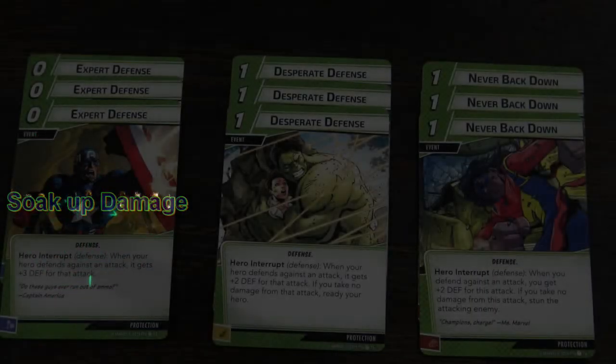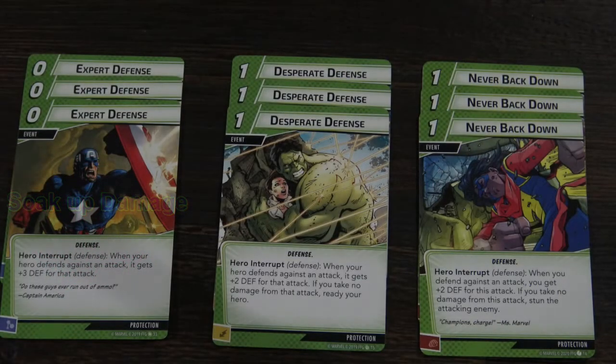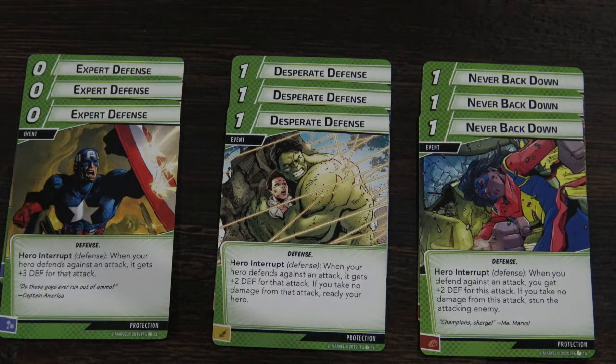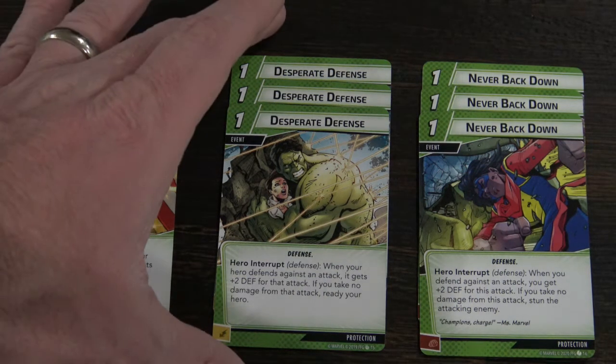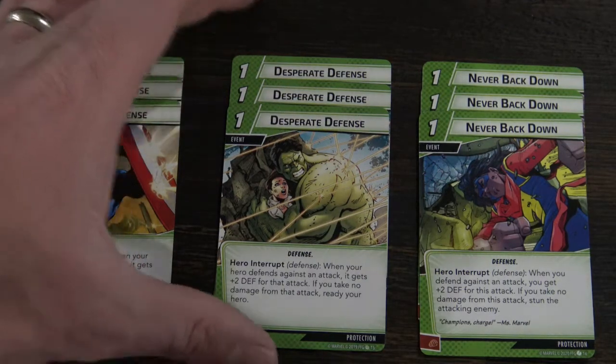This deck is very easy to play. There's pretty much just one central theme on most of the event cards: adding two to three points of defense while doing a defend action to further enhance Quicksilver's defense value so you can soak up a ton of damage. Some of them will also let you ready again. With Desperate Defense, you could actually defend three different attacks in the same round — that's why I specifically added it to this deck.